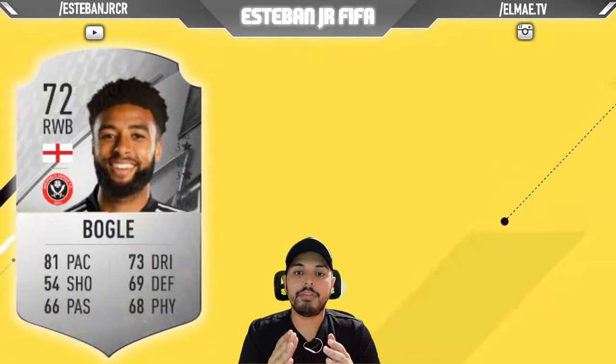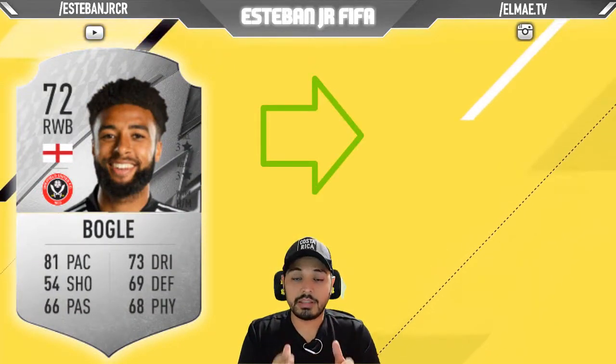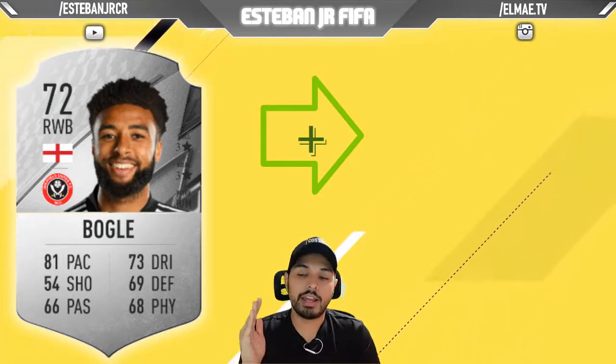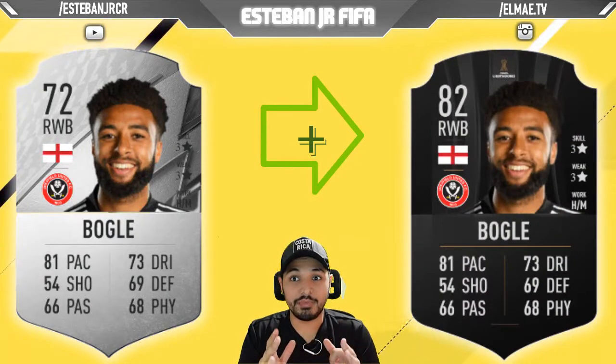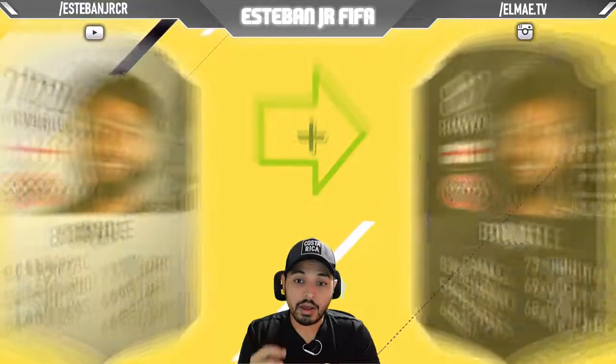Next we have a player from Sheffield United — we are talking about Vogel. This English player is a 72 and he can scale to an 82. If we look at his dribbling, passing, defending and physics, he has really good stats. And also he is 81 on pace.